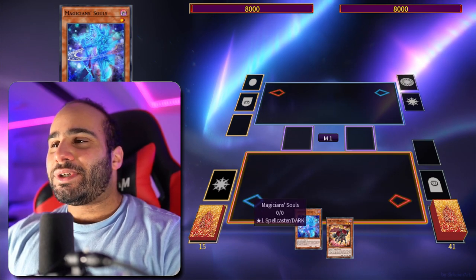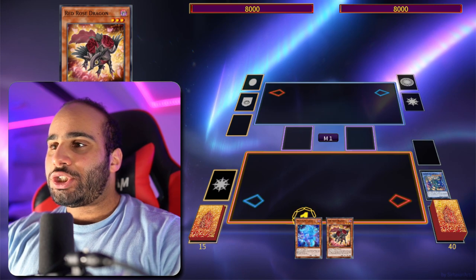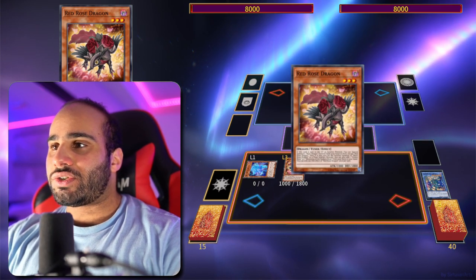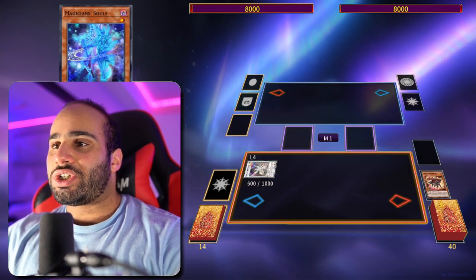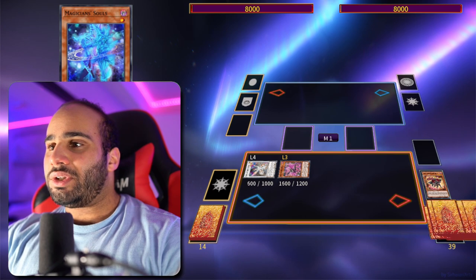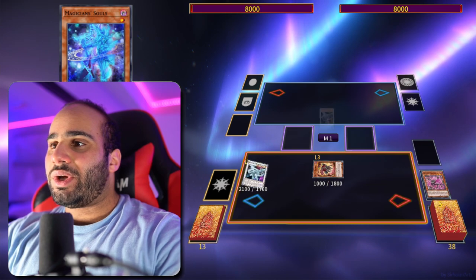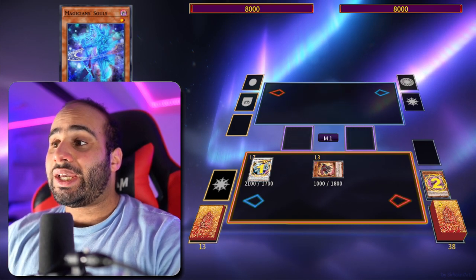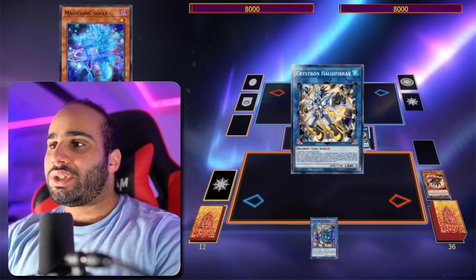Let's say you only have Magician Souls and Red Rose Dragon — look at what you can do. You're going to be foolishing for Illusion of Chaos and summon Magician Souls. This is the worst case scenario assuming you don't have any spells or traps, but if you did that would be an extra plus two. You make Herald of Arclight, then special summon Red Rose Dragon, search Basil Rose Shoot, then revive back Red Rose Dragon and make Shooting Riser Dragon.